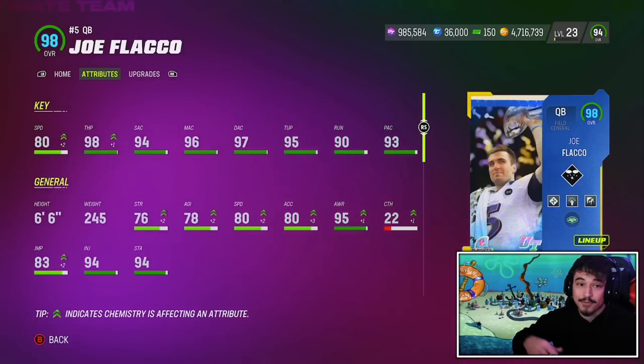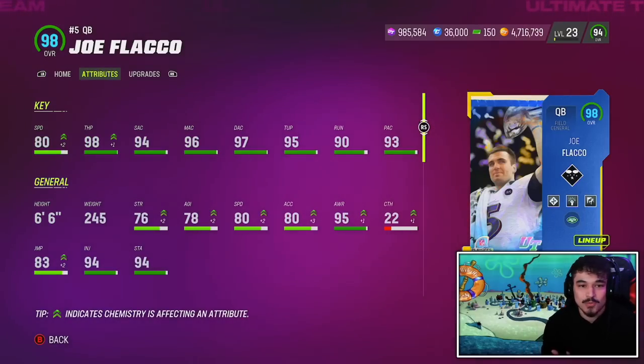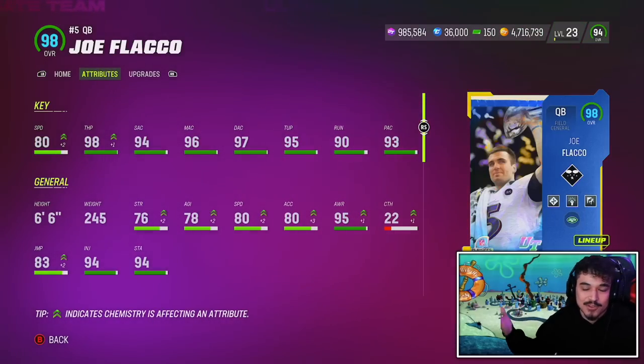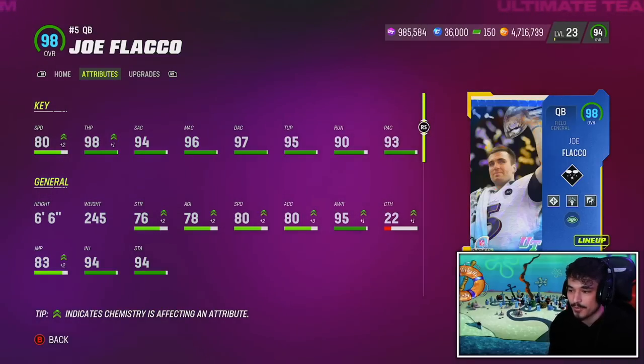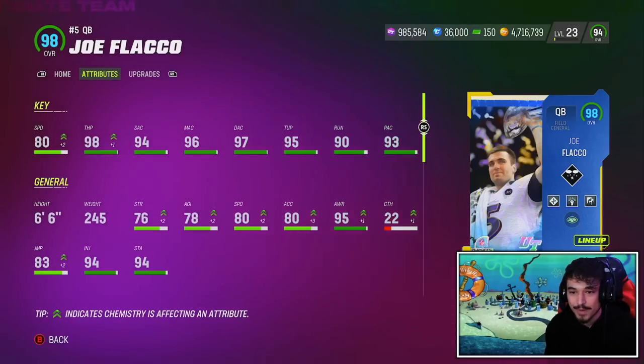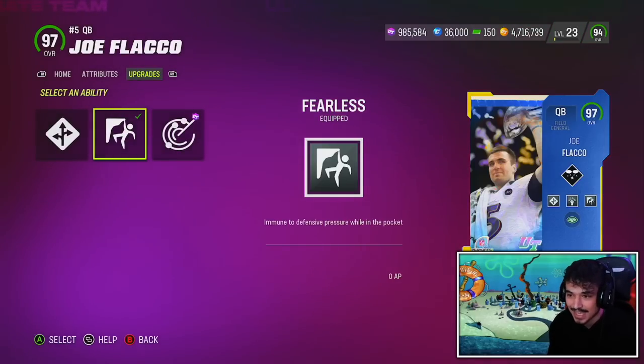He gets Slinger 1. If you don't have the 4 million to put up for Tom Brady, Joe Flacco might be the best pocket passer in the game right now. Yes, he doesn't have the speed to run QB read options or shovel options. But he does get Slinger 1 — probably the fastest release in the game right now without any Gunslinger. Good stats on this card. He's 6 foot 6, an absolute stallion in the pocket. He also gets nasty ability setups with 3 player-specific ability slots as a legend — free Fearless on this card. I believe he's the only free Fearless quarterback in the game right now.